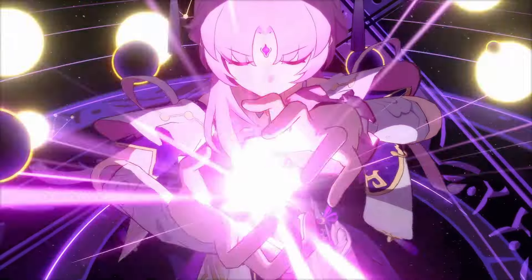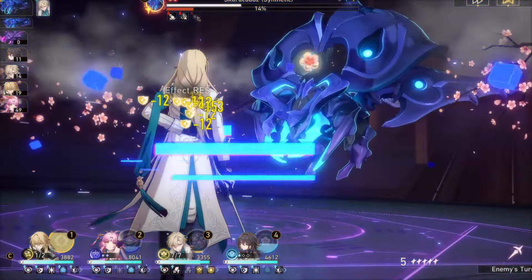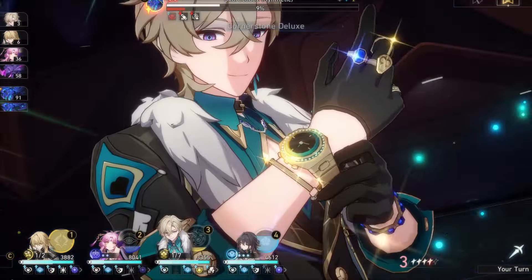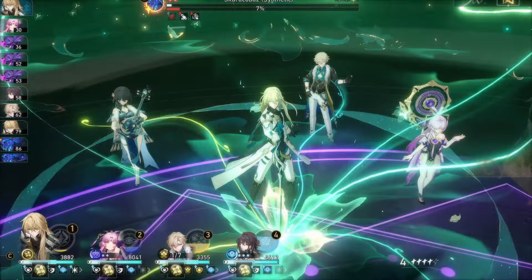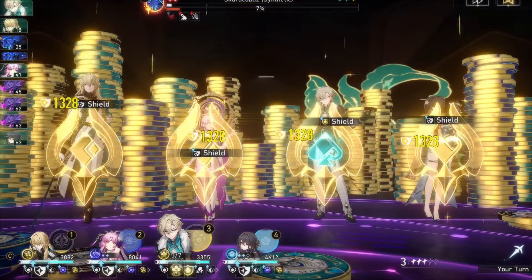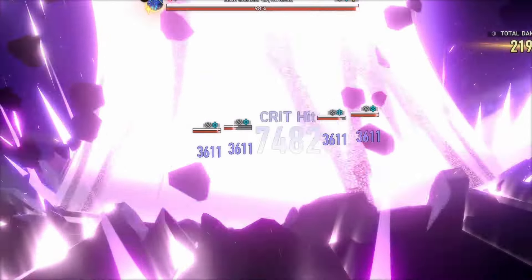I recommend saving up Relic Remains too. If you're in a position where you could use some Broken Keels or need something, just farm World 7, or farm whatever world has the orb set you need. Each character is different, but a good rule of thumb for DPS pieces: you want Crit Rate and Crit Damage, Crit Rate and Attack Percent, or Crit Damage and Attack Percent — any of those combos are fine. Speed is also pretty good. Anything with Energy Regen, you keep, because Energy Regen rate is impossible to get. Farm what you need — that's all I got.